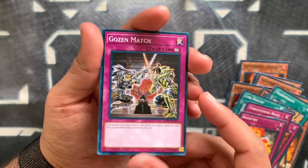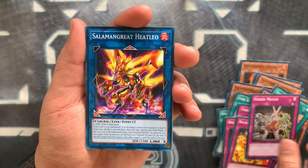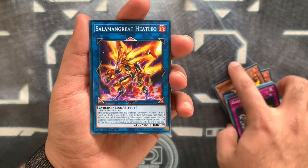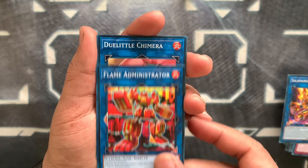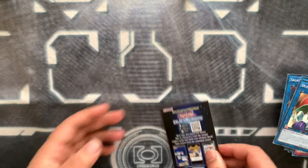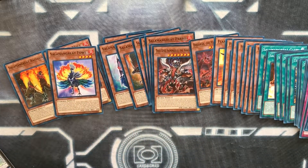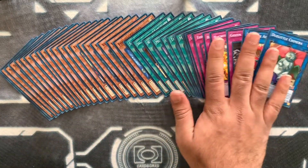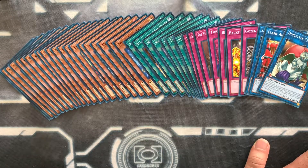Goes and Match — they just reprinted this in Hidden Summoners as a super, so this is a common Goes and Match which is perfect for the deck. Heat Leo — this is the original one, and it's a rare, while the alternate art was the ultra. Flame Administrator, Chimera — and that's it. The irony is that the deck doesn't come with the dog link monster — the werewolf link one — and that's really awkward because you need him. He comes out of Soul Fusion or something and he's like four or five dollars, which is unfortunate.